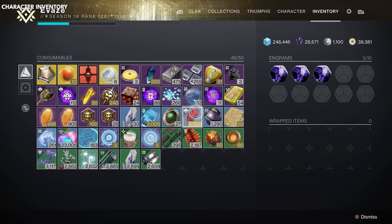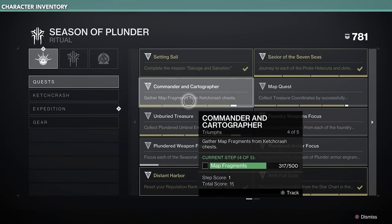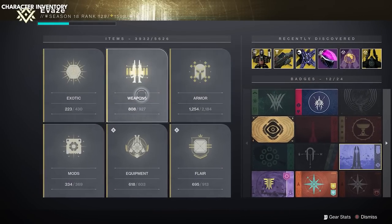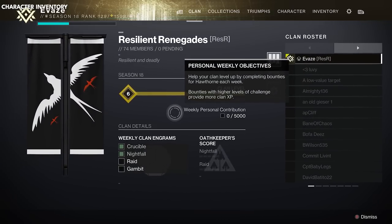Moving over to the right tab, you have your inventory, which holds currency and other items you acquire. To the left of your character you have triumphs — basically in-game achievements. Some of these award items, but overall they give you a triumph score to show off your achievements in-game. The last two pages are collections and clan. In collections you can see a list of all items you've acquired and even re-acquire some if you accidentally lost them. The clan tab is your hub if you're in a clan.